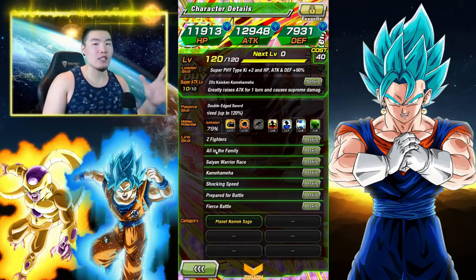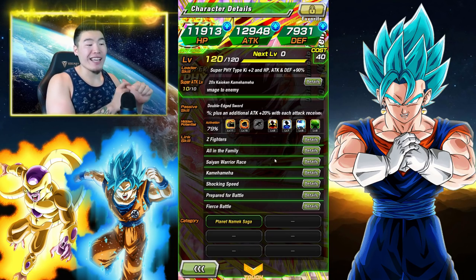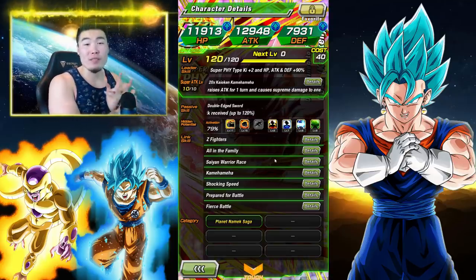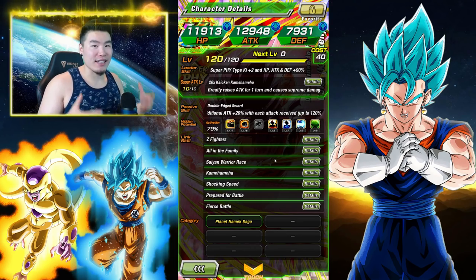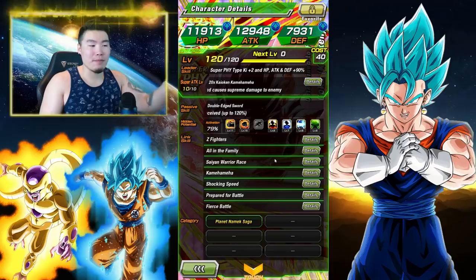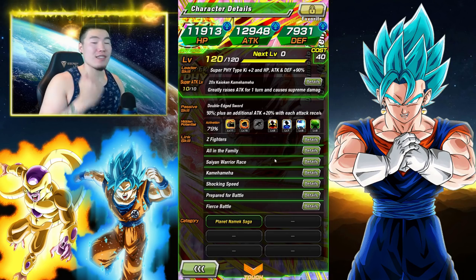His links are actually surprisingly good. He's got Z Fighters, All in the Family, Saiyan Warrior Race, Kamehameha, Shocking Speed, Prepare for Battle — two of the best Ki links in the game — and also Fierce Battle. With a unit like this, you'd normally expect Shattering the Limit, right? Because he's not a new Dokkan Fest unit that a lot of people are hyped about. Usually they just slam Shattering the Limit on these characters and call it a day, but nah, you got Fierce Battle, which is an awesome surprise — an additional 15% attack.